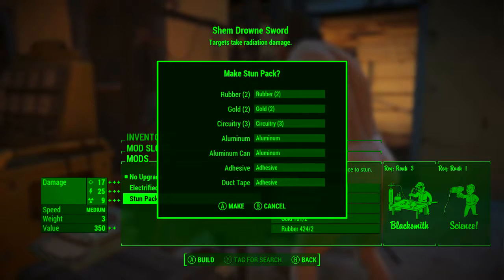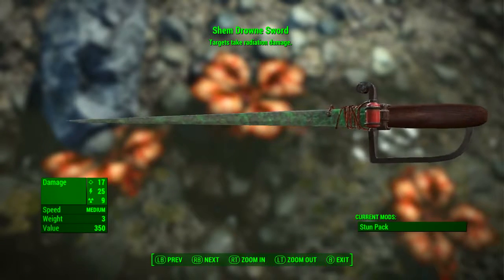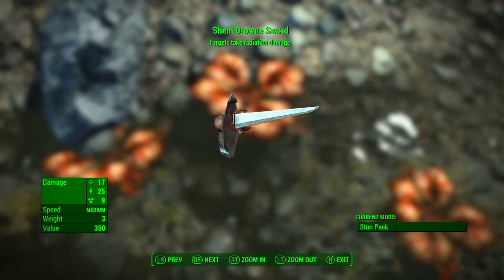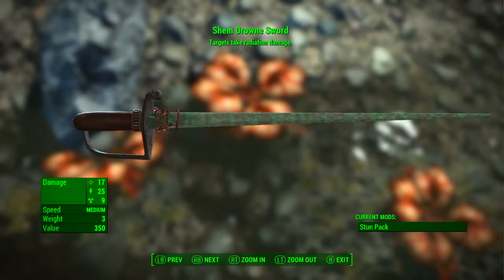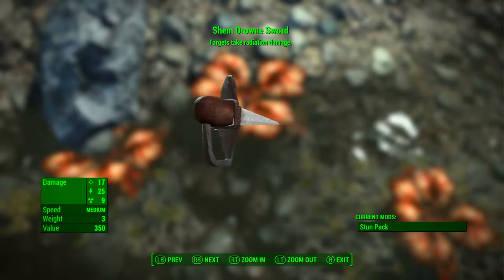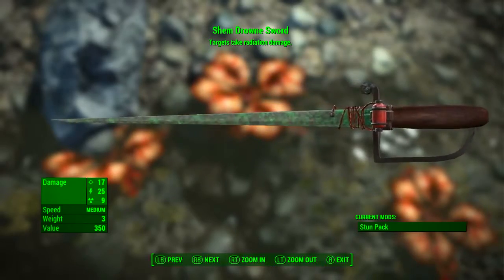After modifying it, time to look at the stats. It has a base ballistic damage of 17, a base electrical damage of 25, a base radiation damage of 9, its speed is medium, its weight is 3, and its value is 350. As we can see at the top, Shem Drown sword targets take radiation damage.